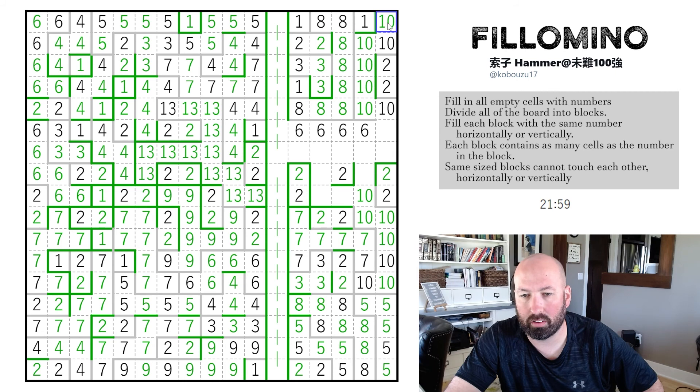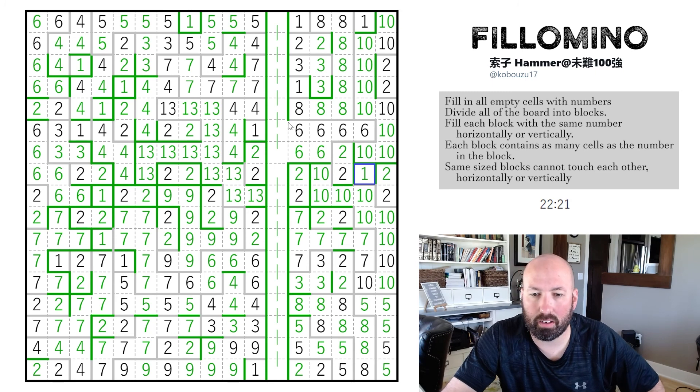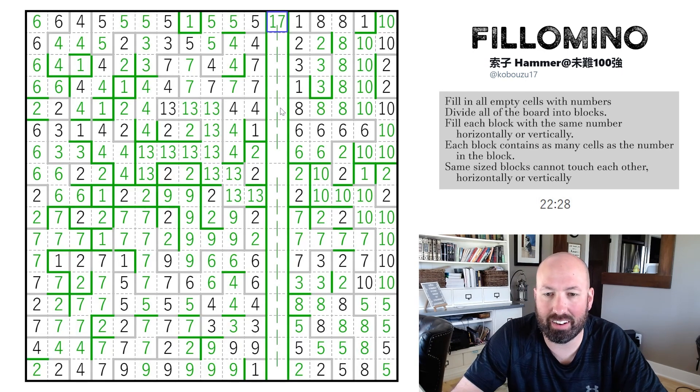This has to be the ten. This can't be a one — it's next to the one. One through ten — can't connect to the other ten region: one through nine, so that one has to go this way. Ten, ten, the two — one, two, three, four, five, six — so this is going to be a one. And then if I draw this line in — I had to put in the 17. Complete! It says we did it.